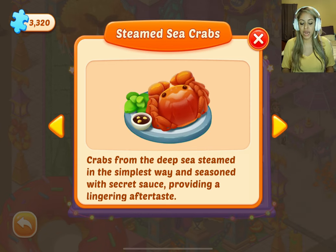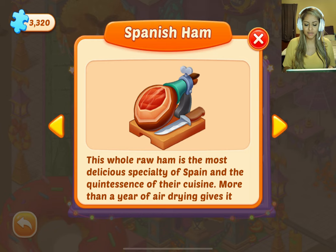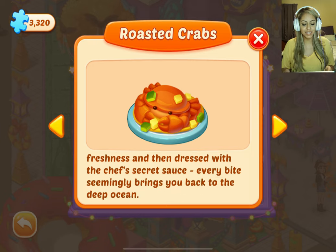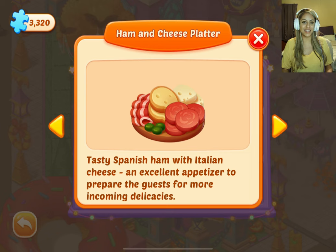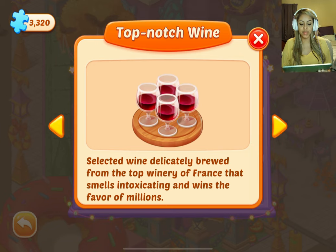Steamed sea crabs — crabs from the deep sea steamed in the simplest way and seasoned with secret sauce, providing a lingering aftertaste. Spanish ham — the most delicious specialty of Spain and the quintessence of their cuisine; more than a year of air drying gives it an extremely delicious taste. Roasted crabs — well chosen crabs grilled over burning charcoal, dressed with the chef's secret sauce; every bite seemingly brings you back to the deep ocean. Ham and cheese platter — tasty Spanish ham with Italian cheese, an excellent appetizer. Vermouth — refined wine brewed with a variety of seasonings, used for mixing drinks, cocktails, or cooking. Top notch wine — selected wine delicately brewed from the top winery of France that smells intoxicating and wins the favor of millions.